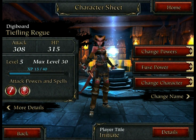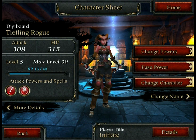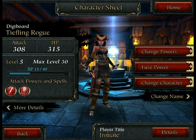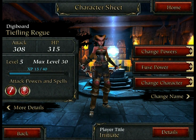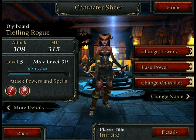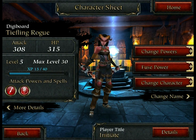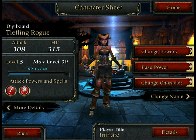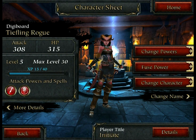We'll just do a quick menu overview here. The front end is pretty simple — you have your inbox, your gifts, and under More you have all of your different options and your help. We'll start by taking a look at our character sheet here. This is our Tiefling Rogue.